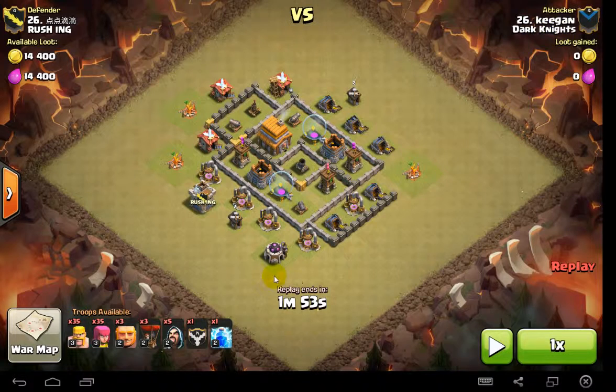Keegan actually comes with a pretty good idea in his clan castle donations — he's got some minions. Minions or dragons are the best things to take out a high level Valkyrie, because they can't target air troops. But he makes a vital mistake.